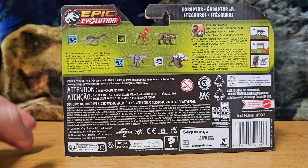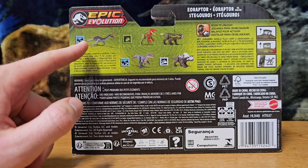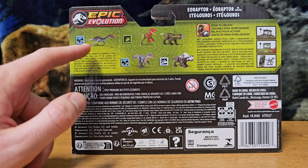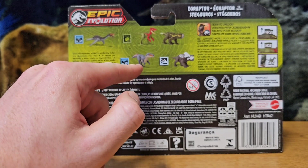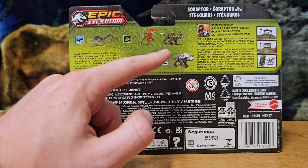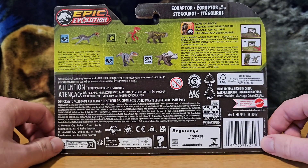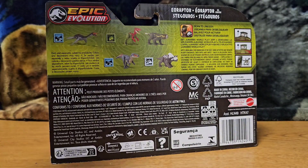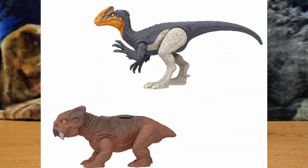On the back of the box we've got the rest of the assortment: the Plesiosaurus, which I haven't picked up because I already have one; the Eoraptor and Stegoros together; Poposaurus, which I have but haven't reviewed; and Evoceratops, which I do have a review of. There is more of this assortment later in the year, and we are getting another two-pack consisting of Guanlong and Lystrosaurus.